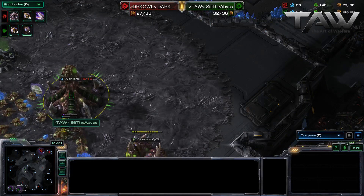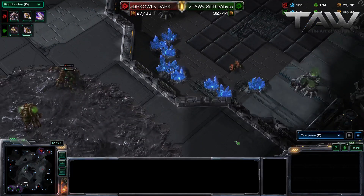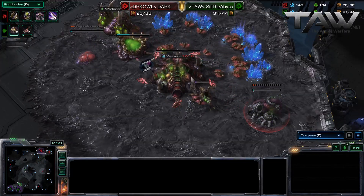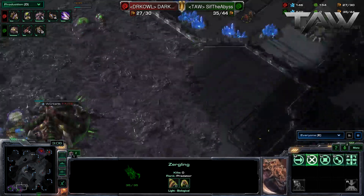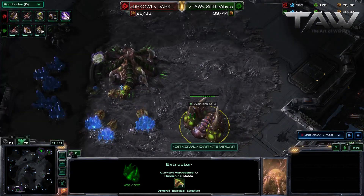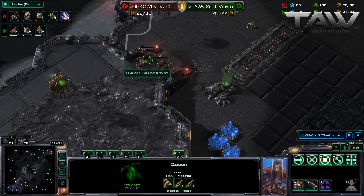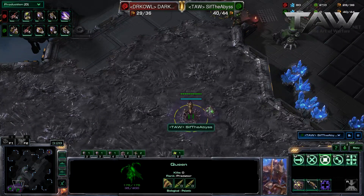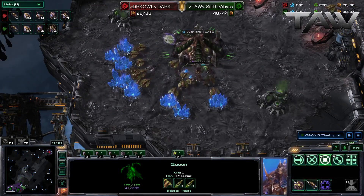We do see two Zerglings moving ahead of time. Dark Templar is very aggressive with his playstyle — he's denying gas and moving units out. He is getting a Banelings Nest, so he's going to spread the creep and should be able to use two Queens at the front to block the aggression. Both Queens are in a hold position, so they will not move out if there's an enemy unit — they will act as a wall. Meanwhile, the Spinecrawler will be able to move up.